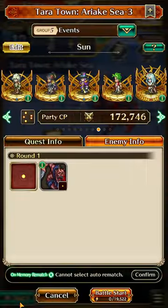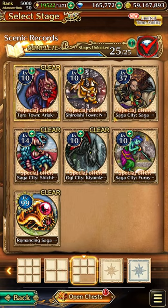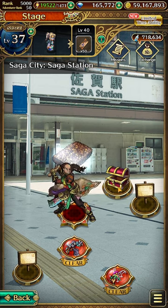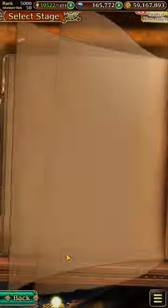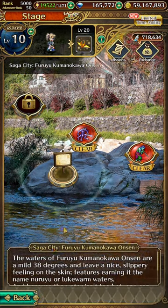For number eight, it will be at Saga City, Saga Station Map. This chest here contains the stem, and will be accessible after you have unlocked all the other Saga City maps. You probably need to go into each of them — all the Saga City maps — and also tap on the signages within.